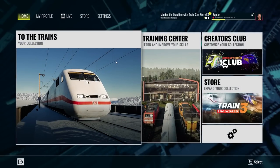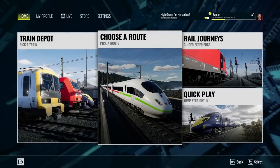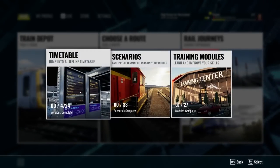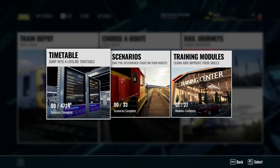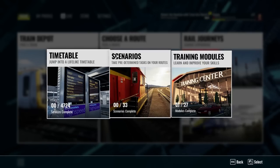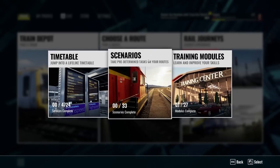This game is not just a train simulator where you're only in the train. You can also ride as a passenger, get out at all the stations, and do things like switching tracks when working on freight cars. We can pick a train depot, choose our own journey, pick our own train and cargo, and set up timetables, scenarios, and training modules.